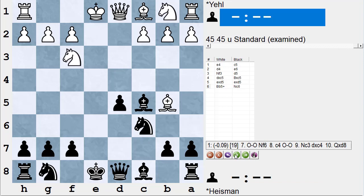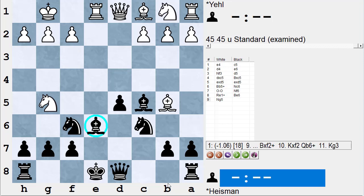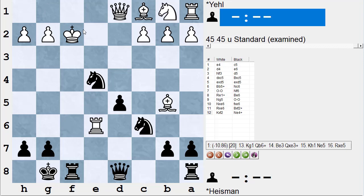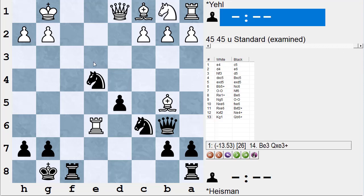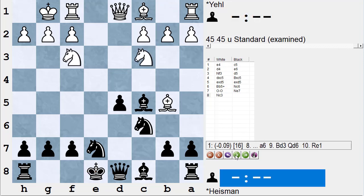He plays bishop b5 check; Stockfish thinks just playing bishop d3 is more accurate. I develop with knight c6, he castles. Now I don't want to play knight f6 because of his rook e1 check, but Stockfish says it's okay — if knight f6, rook e1 check, bishop e6, knight g5, I can just give him the pawn and castle. If knight takes e6, f takes e6, rook takes e6 loses to bishop takes f2 check.